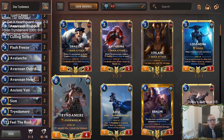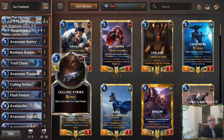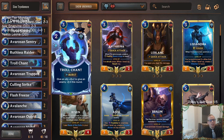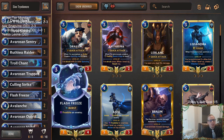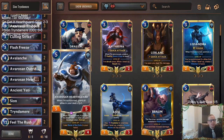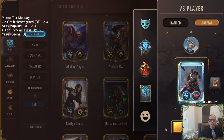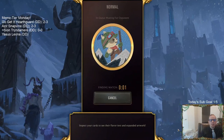We'll have three Culling Strikes for a Flash Freeze Culling Strike combo, Troll Chant to help Culling Strike — that's our only Noxus card for a little removal. We're just going to try to attack a lot. So let's get to it. It's Scion Tryndamere Feel the Rush.